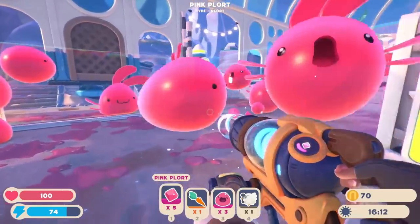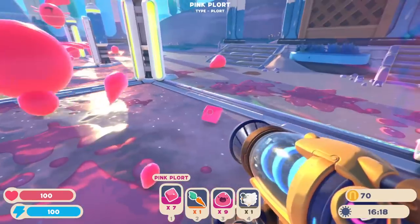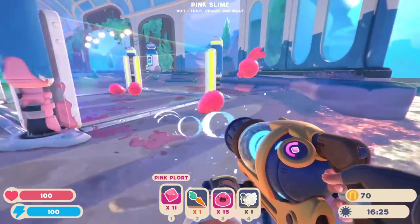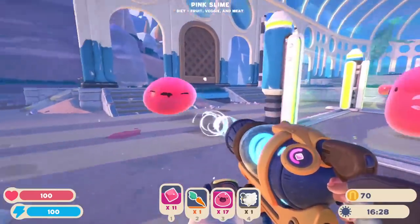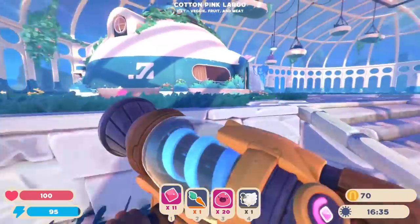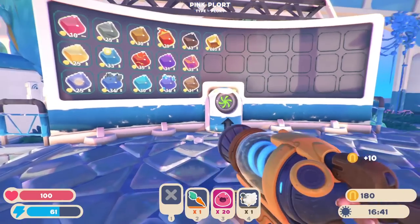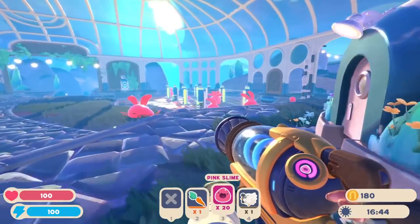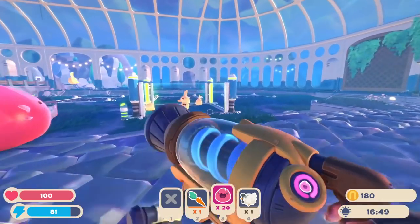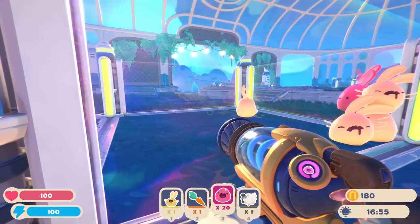We've got a couple of extra plorts waiting for us now. I definitely want to grab up as much as I can. But the Largo slimes are definitely problematic because I can't suck them up really. So I'm just trying to get as many of the normal slimes as I can. If I can get them all together in one thing, then maybe just make it extra tall — it's probably a better move. It seems like we need a little bit of everything to make everything work.